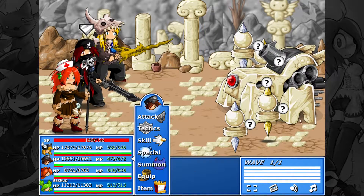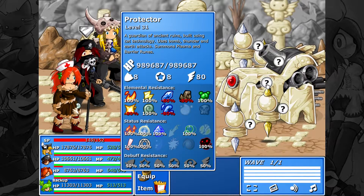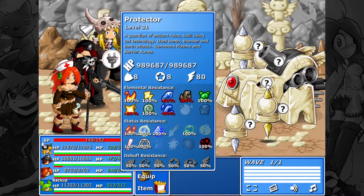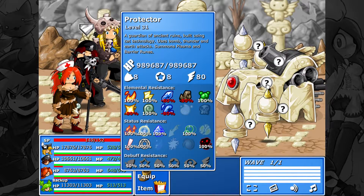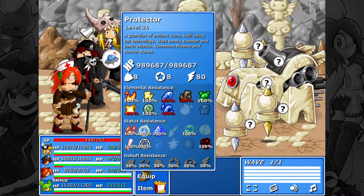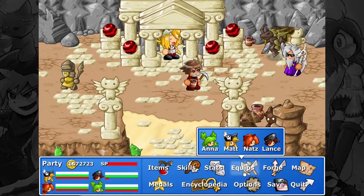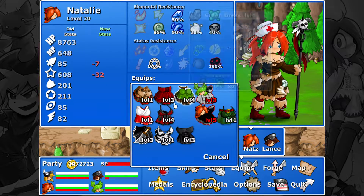Pretty good weaknesses there. How much health do they have? Not much at all, and of course they both self-destruct, which is nice. Here's the Protector - Guardian of Ancient Runes. Cat technology, bombs, thunder and earth attacks, plasma and barrier runes. I believe in the last game he had four different types of runes he could summon, but in this game it's just the two. They mostly share weaknesses except for wind and earth. Electricity is one of the main weaknesses, holy is another, and bomb.